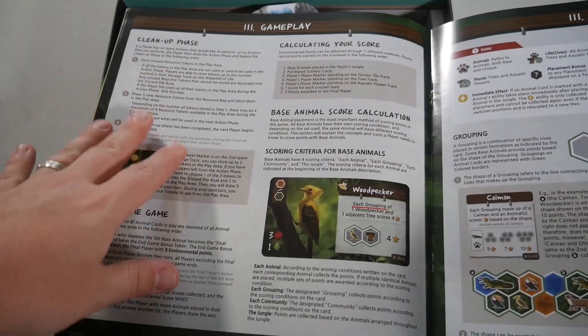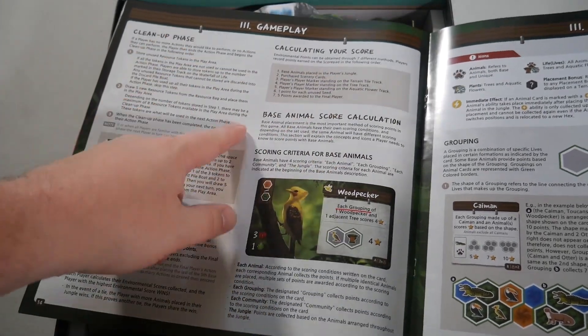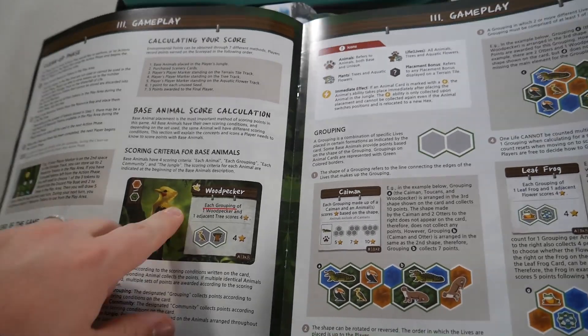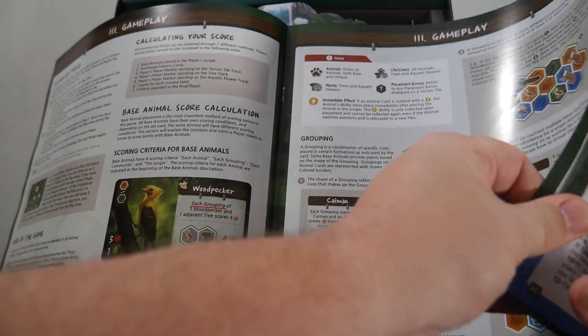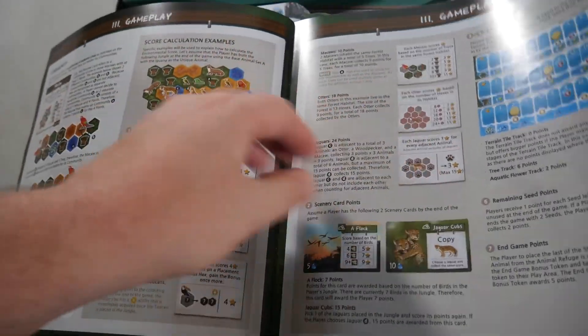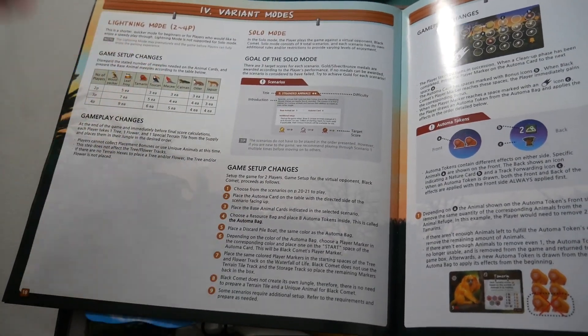And then we get into the eight different types of actions you can take — and here they all are. And then we're into the cleanup phase, how the game ends, how to calculate your score. Here is the scoring criteria for base animals. They have the different types, so there's a grouping and they go into examples and explain that, and the community. Here's some score calculation examples. Variant modes — a lightning mode, they'll play it quicker.